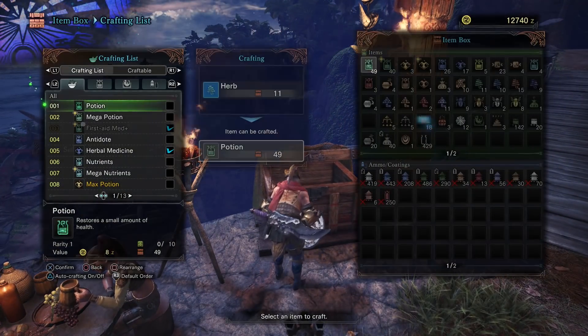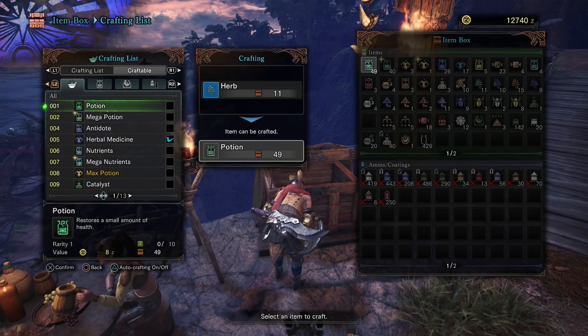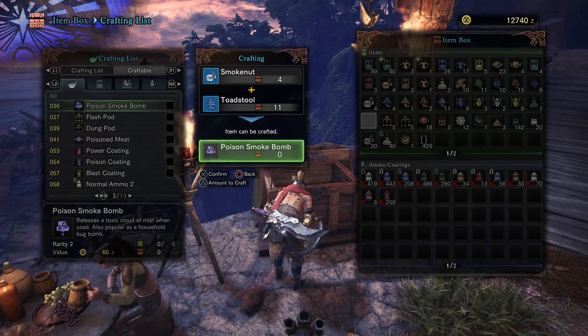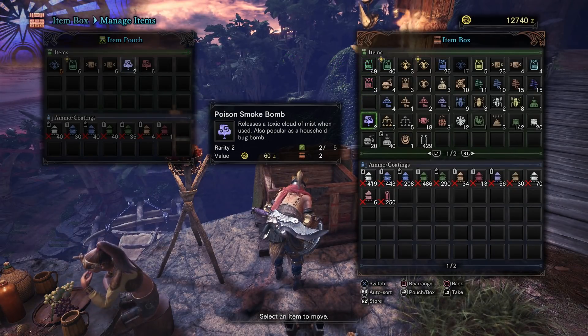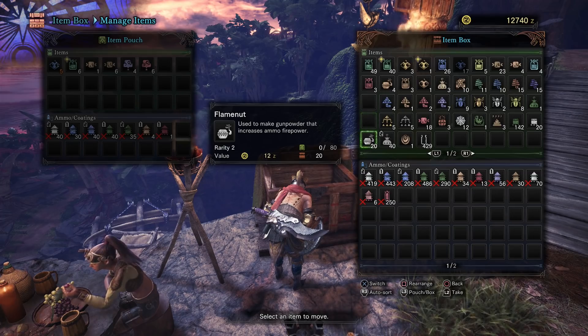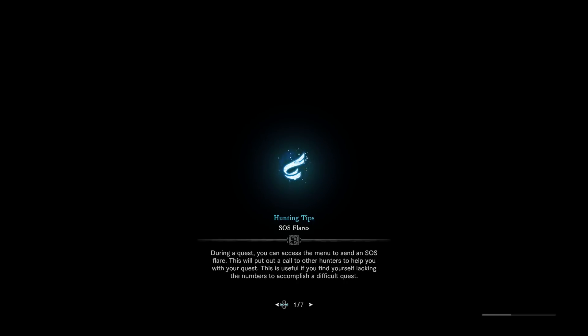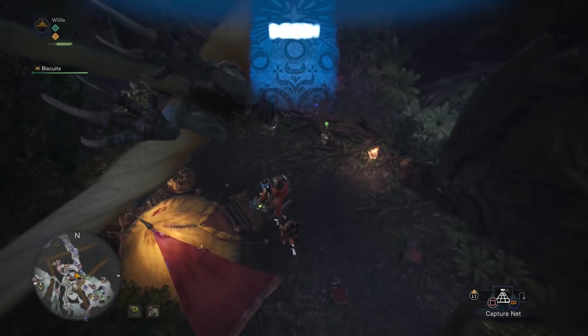Best way to kill Vespoids is with a poison smoke bomb. Can I make one of those? Poison smoke bomb — smoke nut and toadstool. Done! I don't even need to eat; I'm fighting some Bnahabra — well, they're not called that here. I'm using terms from previous Monster Hunter games. Small flying insects that give tiny wings for making bows — in this game they're Vespoids, in the other games they were Bnahabra.